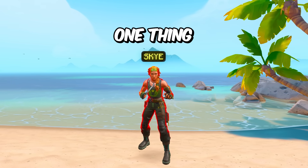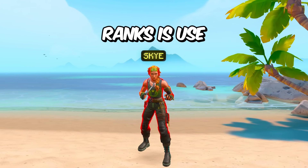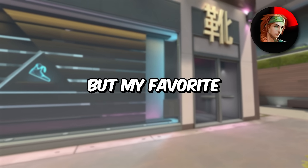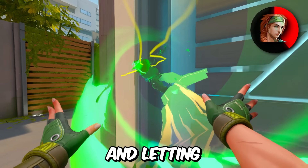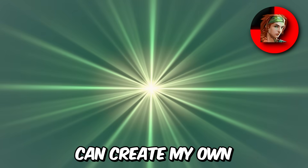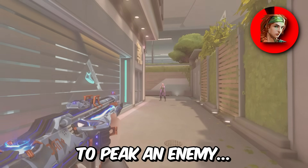We got Skye, and the number one thing players don't do in lower ranks is use Skye's flash correctly. You can use it in a bunch of different ways, but my favorite is throwing it at a wall, letting it travel, and then popping it right as I'm about to peek an angle — creating my own one-way flash to peek an enemy.